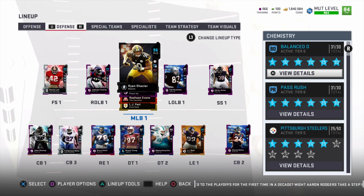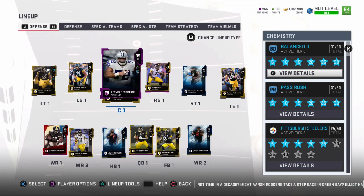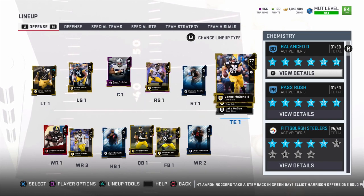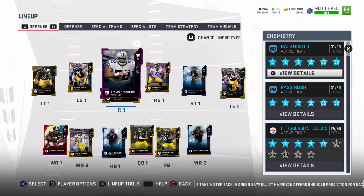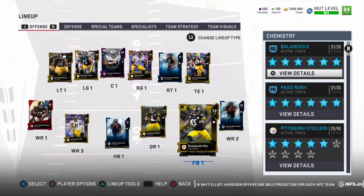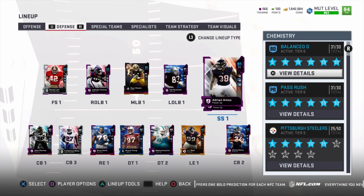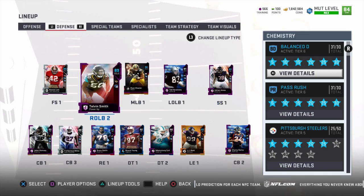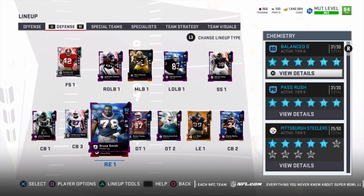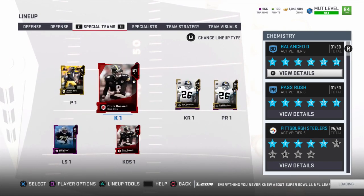If you guys are looking to do this, it's very simple. Just go ahead and write down on a notepad all the positions you're going to need. Once you find them on the auction house, buy them and check them off. On offense you use three tight ends, two right tackles, two right guards, two centers, two left guards, two left tackles, five wide receivers, three running backs, two quarterbacks, and two fullbacks. On defense you use two strong safeties, two left outside linebackers, three middle linebackers, two right outside linebackers, two free safeties, five cornerbacks, two right ends, two left ends, and four defensive tackles.